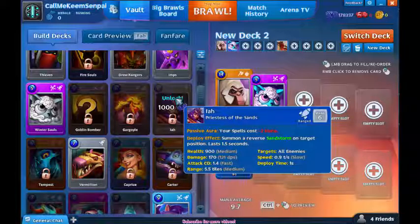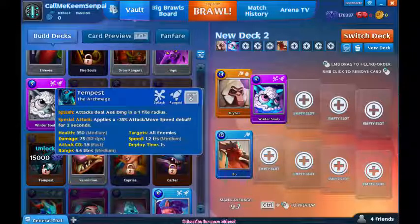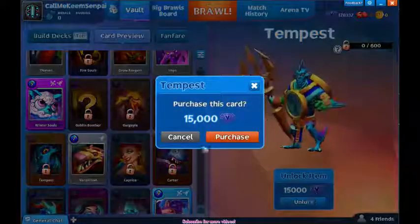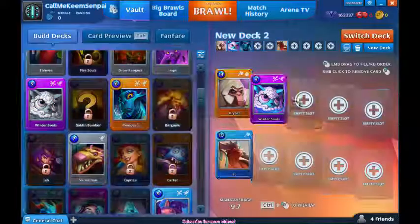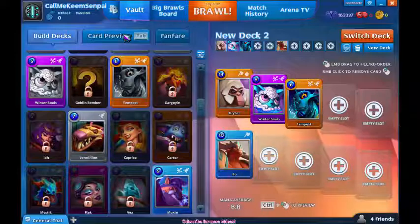This one deploys an effect — summons a reverse stance on the target position. It deals AOE damage, one tower radius, applies 35. This is really nice too — he's only 6 mana. So I'm going to unlock him. Those are the two ranged I'm going to throw out first.